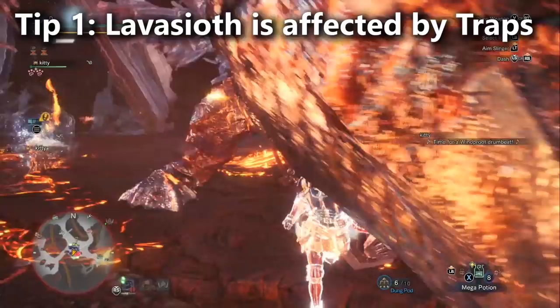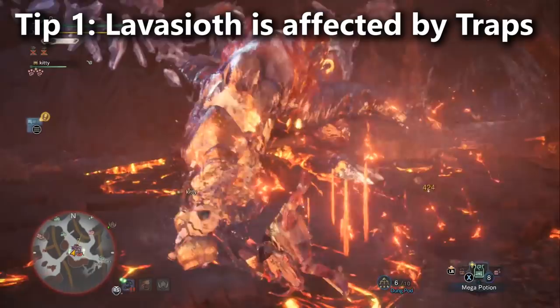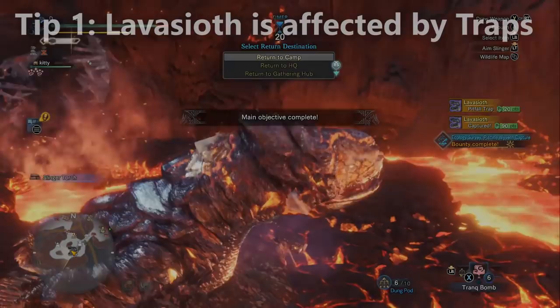Tip number 1 is that Lava Seath can be captured, so bring traps and trap crafting materials if you want to freeze him in place a few times. You can put down a shock trap, he gets out of it, you craft another one and put another shock trap down. Lava Seath tends to run around a lot in the fight, so this is actually pretty useful for getting him to stand still, especially if you're in a group and can trade off.